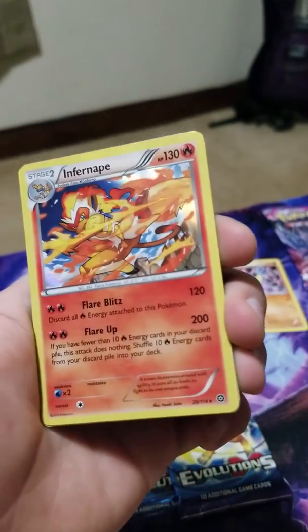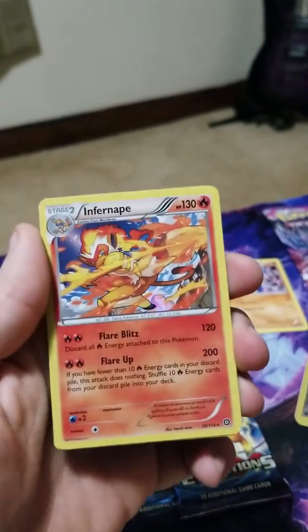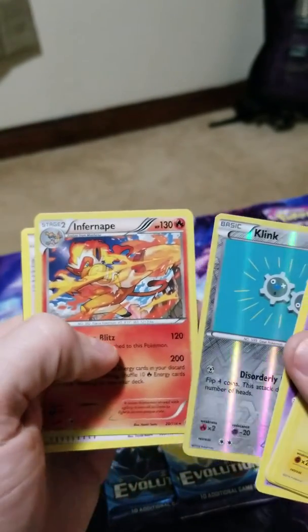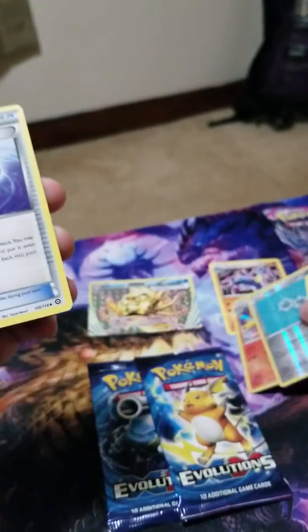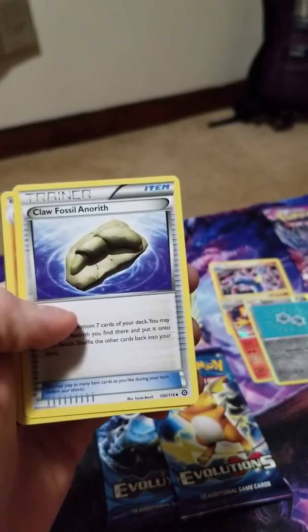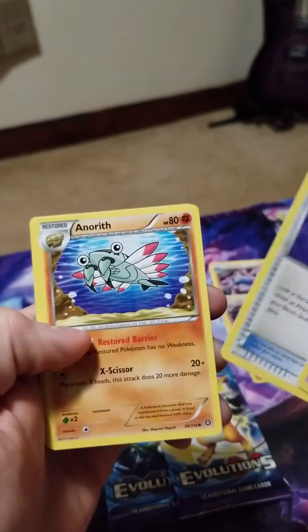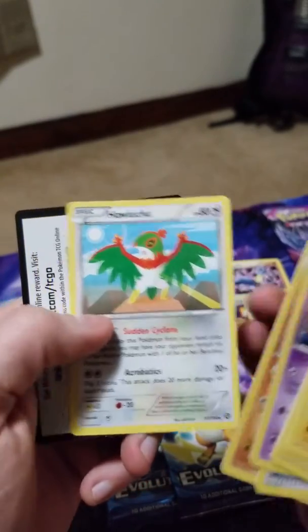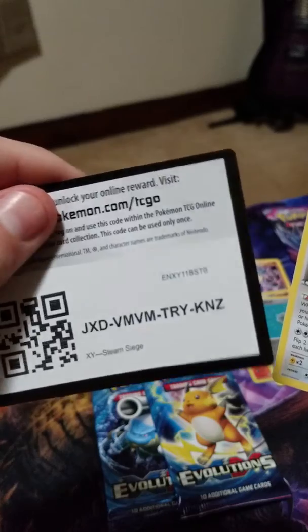Inferno Flareon! I love foil cards — been collecting Yu-Gi-Oh and Magic too. Claw Fossil Anorith — I just caught one of those in Pokemon Go the other day. Hull Lucha and a code card.